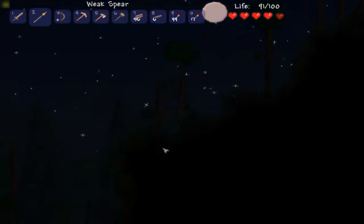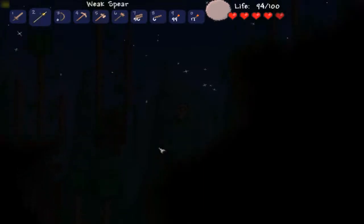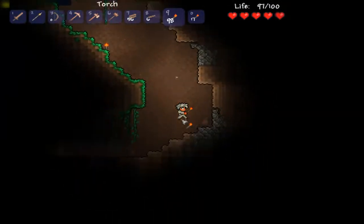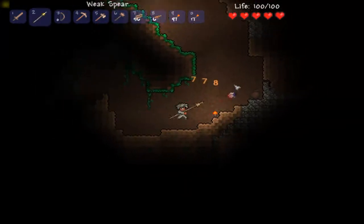Alright, let's keep going. I guess I can't make that jump. It's down here — it's just a little mini cave. That's okay. Pots are always helpful — they give you some helpful items.